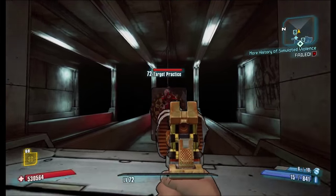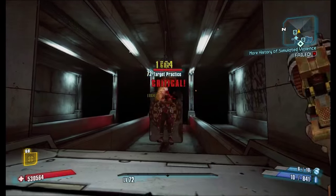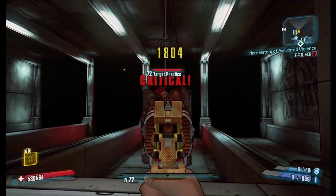If we hit a critical hit, you can see only the projectile damage can score critical hits. The splash damage will still be 602.